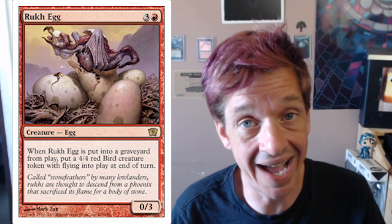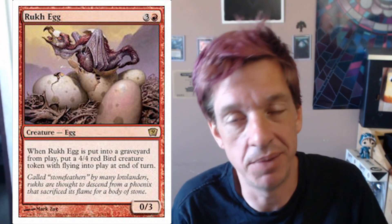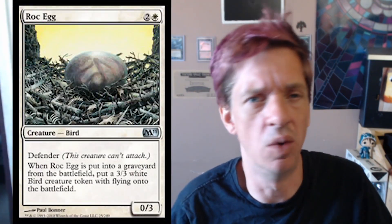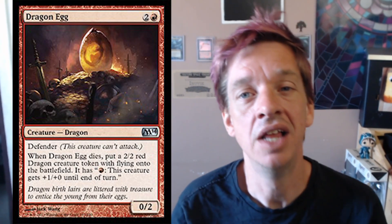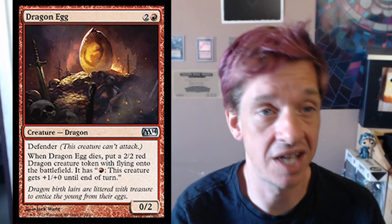Rukh Egg was a card from Arabian Nights. One red, three colors for a 0/3 creature. When it dies, you get a 4/4 flying Rukh token. And that was the original concept for this — this is where the eggs came from. They also did Rukh Egg in white, but it's mainly just a red thing. I thought it was neat that they included the egg type.